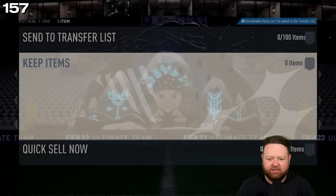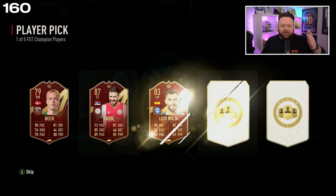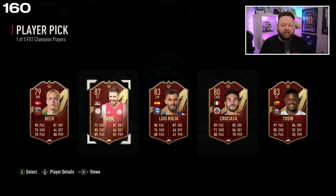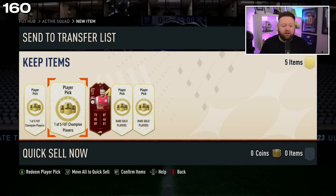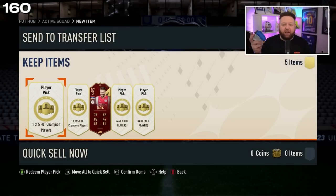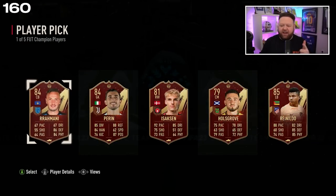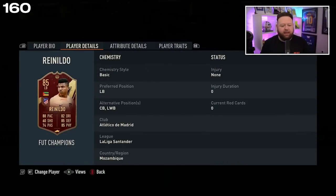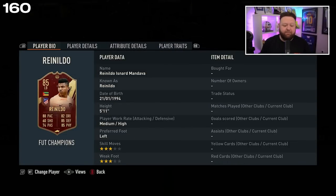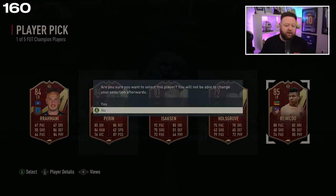Let's get Kevin De Bruyne. Come on — 87 — and he will take an 87 Tadic. I'm looking for either fodder or De Bruyne really. We'll miss out the middle one and go for the left one — KDB, welcome to the club, my friend! We'll take the 85 Reinaldo who, by the way, can play center back with that 88 pace — might not even be a bad option for some of you.